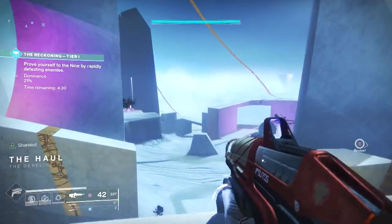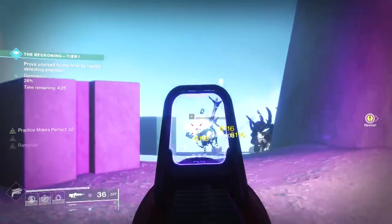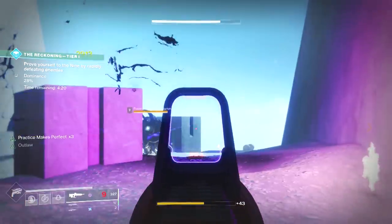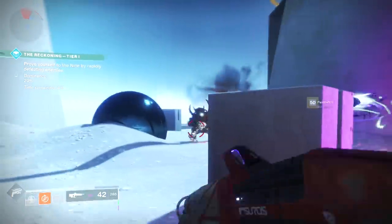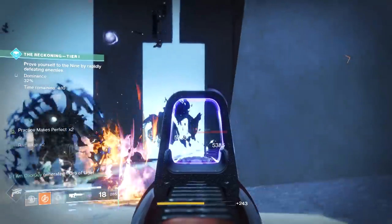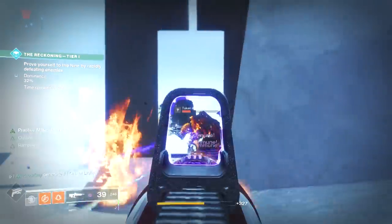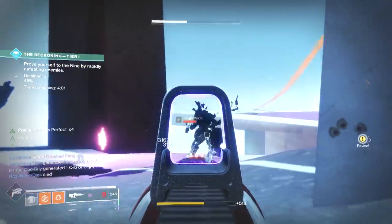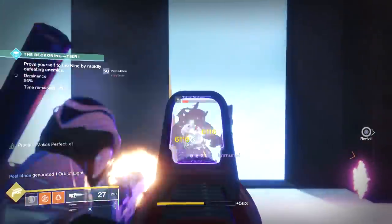In PvE, I really like that this is a void pulse rifle. The perks are what matters within the archetype — Rampage, Kill Clip, and neutral perks like Zen Moment are all going to be great. With Joker's Wild we have the Envoys, the Reckoning, and most of these enemies are void, which makes the Last Perdition skyrocket as a workhorse with the right perks and mods. The idea of laying down a magazine with Rampage is ideal, and I'm glad they gave Rampage as the curated roll from Shaxx — that's why that roll is very important.